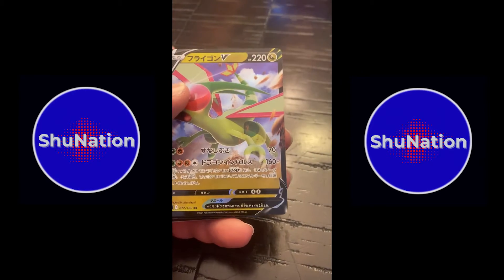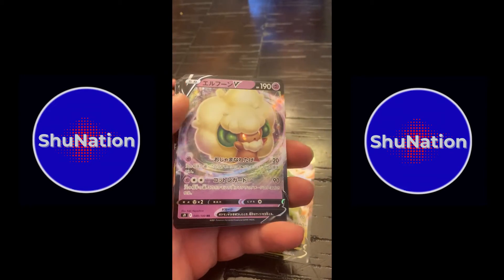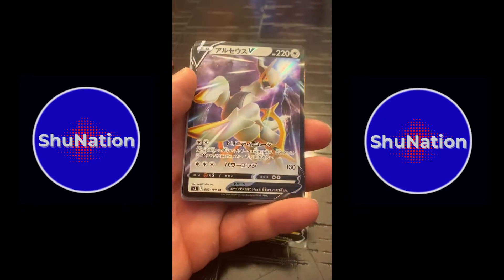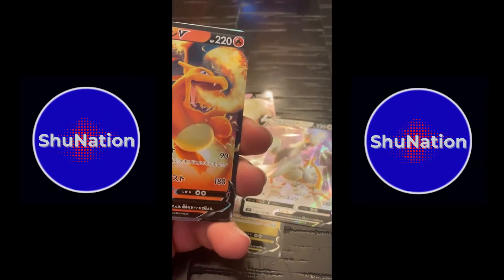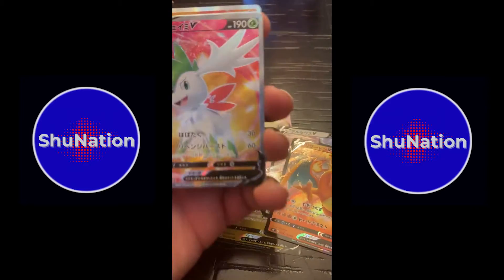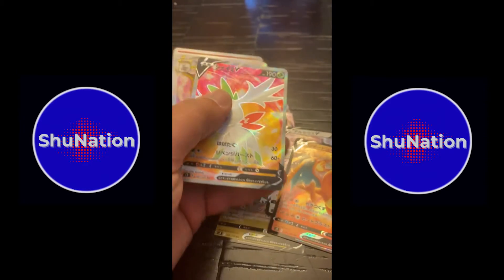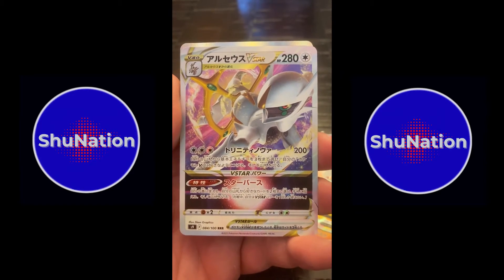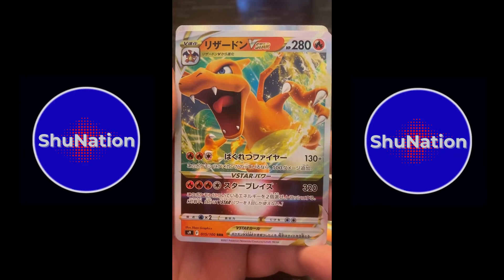I got Flygon V. I got Wimsicott V. You got Arceus V. I got Charizard V. Shaman V Full Art. Arceus V Star. Charizard V Star.